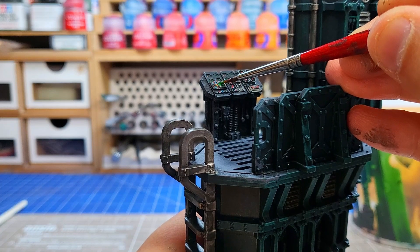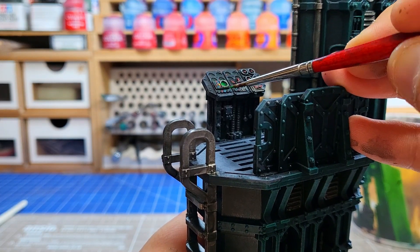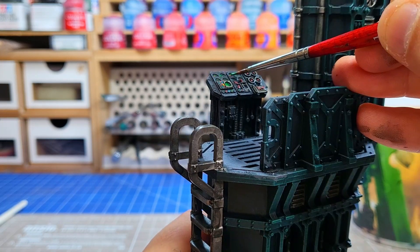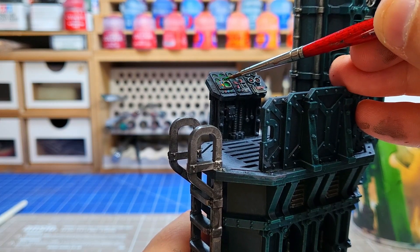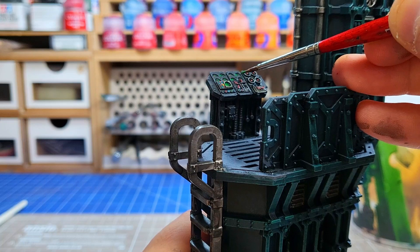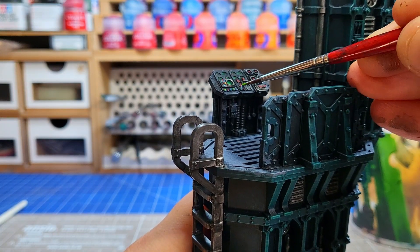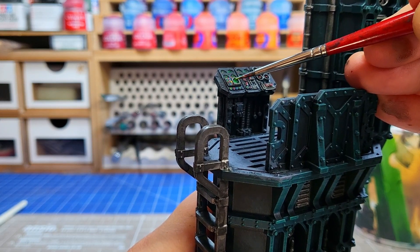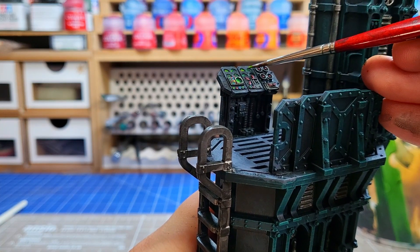Once the primary colours were down I started adding the highlights and this is where it all starts to tie together. I add two highlights to each of the larger colours — blue and green in this situation — and one highlight to the red and yellow. I focus the highlights towards the bottom left of each light or panel because that gives it an ocular effect like light is shining from above, and it gives a subtle bit of shape to each panel so the big circular element in the middle looks more circular and raised because of where the highlight is placed.